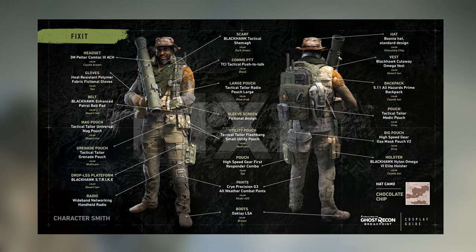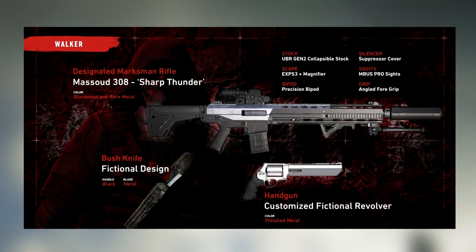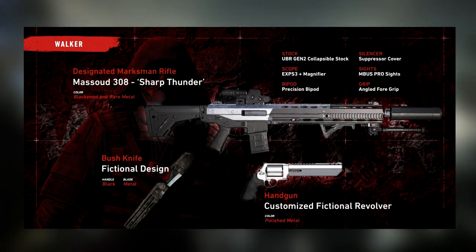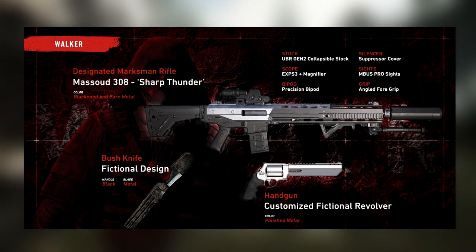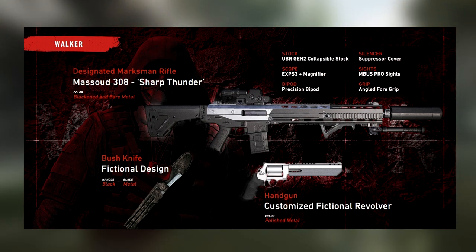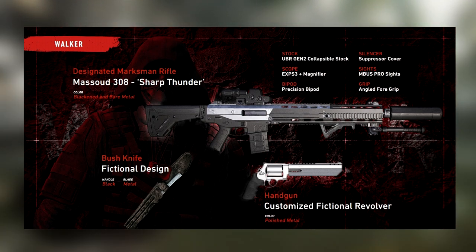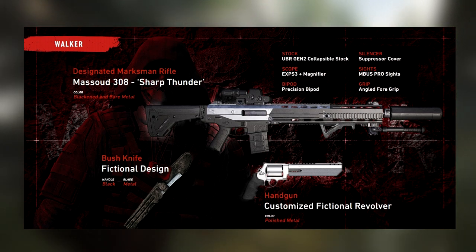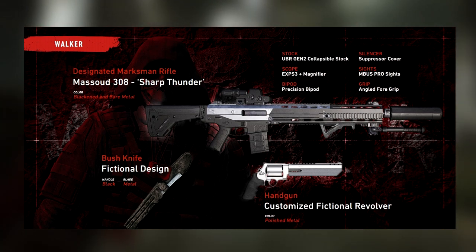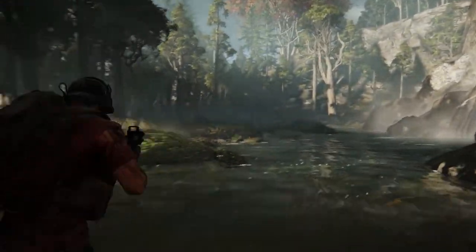For the last character we'll be taking a look at Cole D. Walker. For him it's showing a Masood 308 DMR with a UBR Gen 2 collapsible stock, a precision bipod, a suppressor cover, an MBUS Pro sight, and an angled foregrip. As for his melee weapon and sidearm, both are fictional designs, but you can take a good look at them here and maybe compare them to some real-world designs.